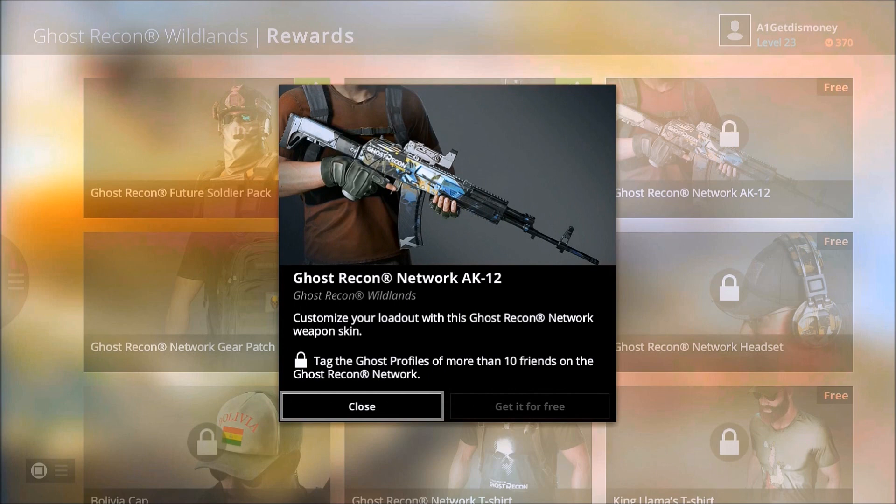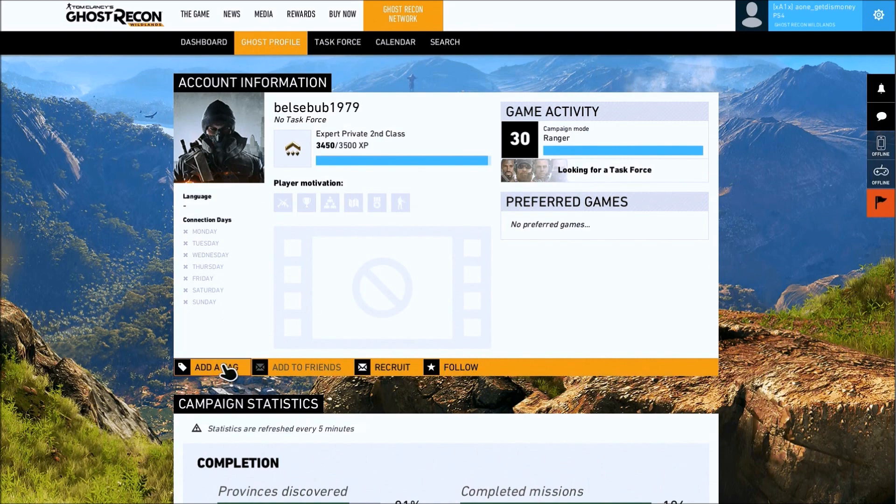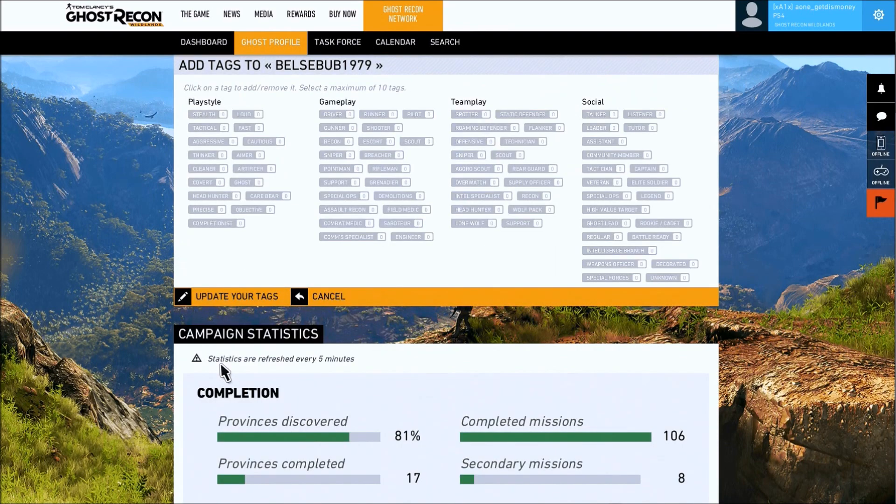In order to get that weapon skin from the Ubisoft Club rewards, you have to tag 10 friends. After someone has accepted your friend request, go to their profile and directly under it you'll see an option that says Add a Tag. Click on that and it'll give you a list of tags you can use — some relate to play style, others to gameplay, team play, and social. Select your tags and then click Update Your Tags.